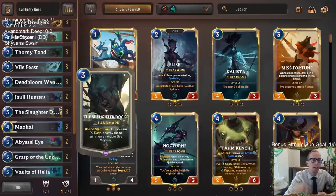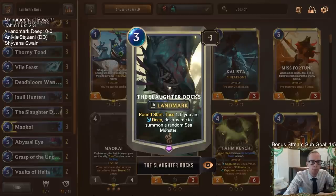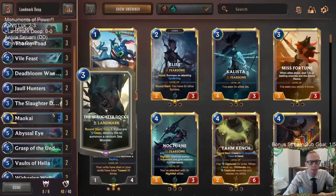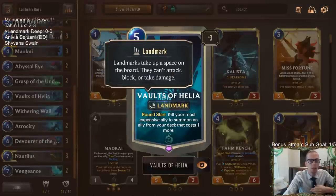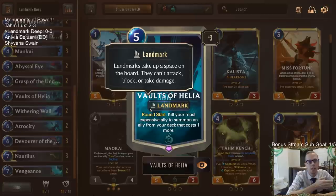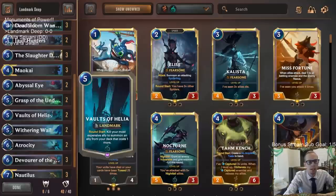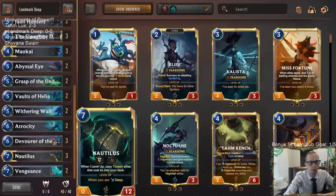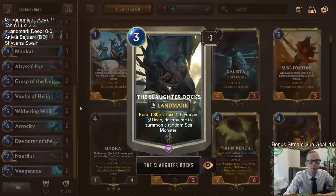Another really cool thing that can happen is with Slaughter Docks and Vaults of Helia together. We probably played Slaughter Docks first so it's on the left, and Vaults of Helia second so it's on the right. Slaughter Docks' round start happens first — if we're deep it summons a random sea monster. If that random sea monster is Devour the Deep, then Vaults of Helia triggers afterwards, destroys that sea monster, and puts something else into play — potentially Nautilus. So we could just round-start from nowhere and suddenly put Nautilus into play whenever we go deep.